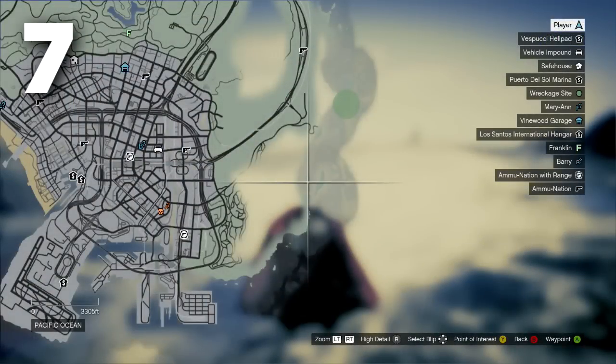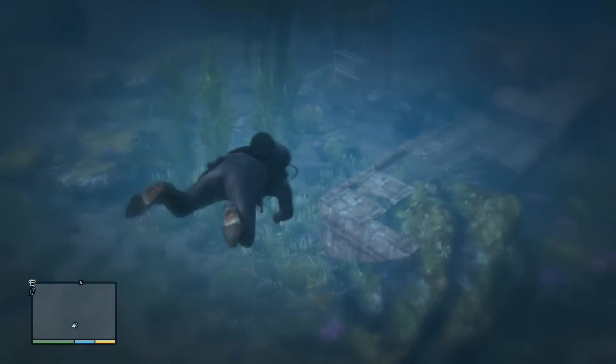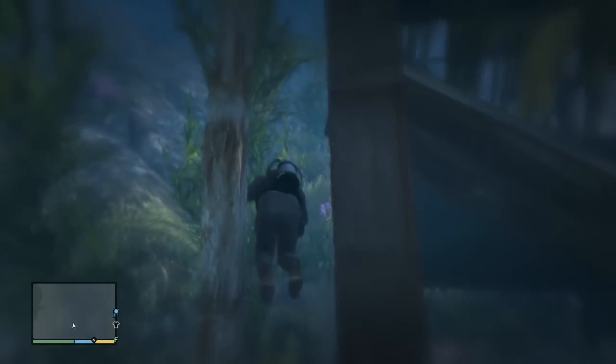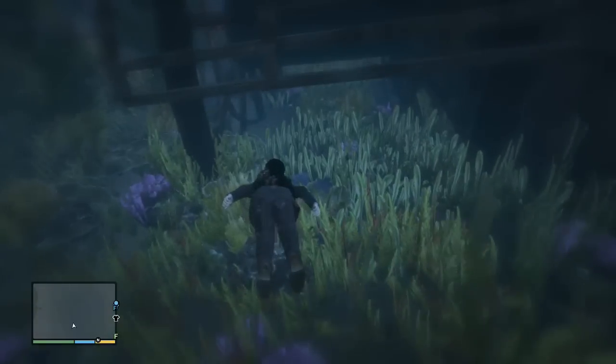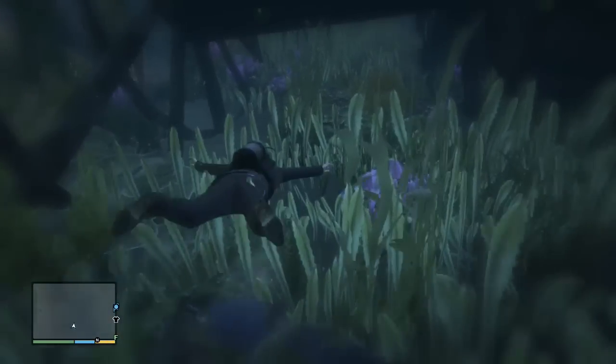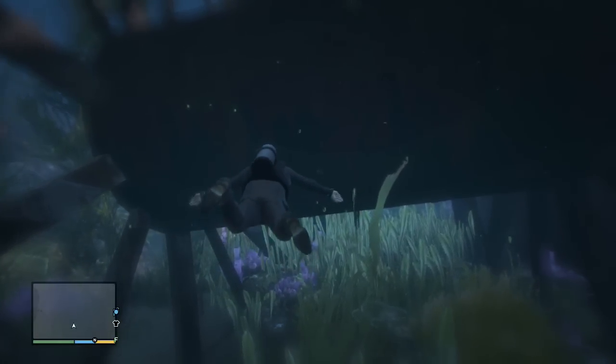The next location is on the eastern side of the map. For some reason this briefcase didn't appear for me, though I know for a fact it's there — I've seen other people get it. I'll show you exactly where it's supposed to be: it's right under the easternmost wheel of the wreckage. If your game doesn't glitch like mine, you should be able to find it there.